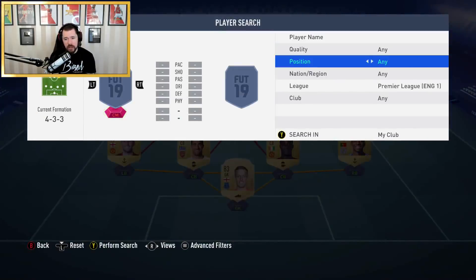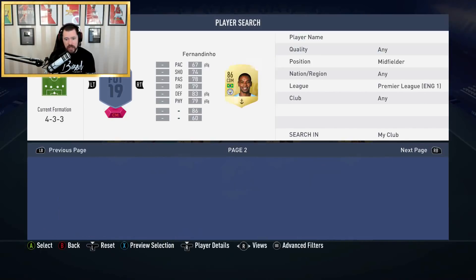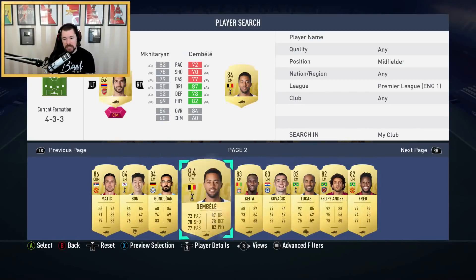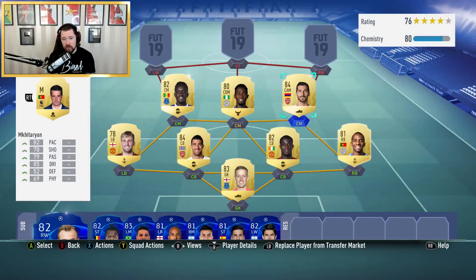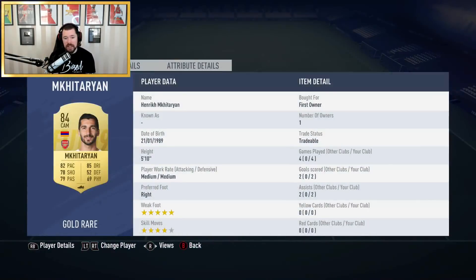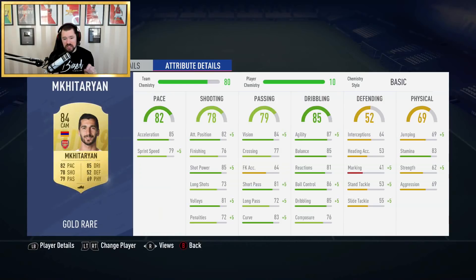Into the midfield — we've got four midfielders. First up is Mictarian at 11,000 coins, absolutely worth it. I like him on basic chem style; it boosts ball control, dribbling, agility, short pass, long pass, vision, shot power, and sprint speed. Then we have Idrissa Gay at 1,700 coins and Ndidi at 1,200 coins — both super cheap and just there to break up play.